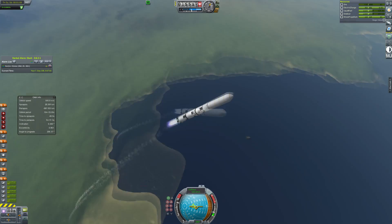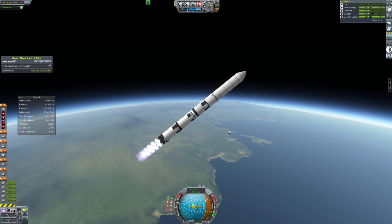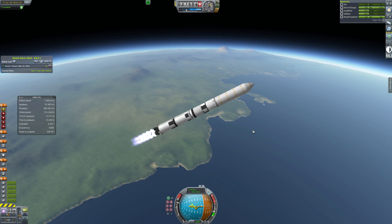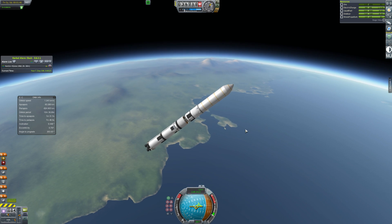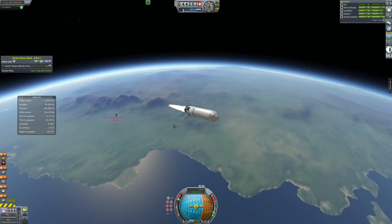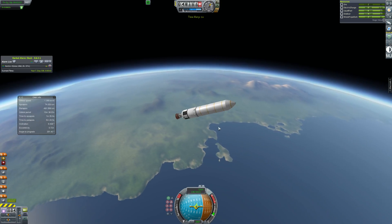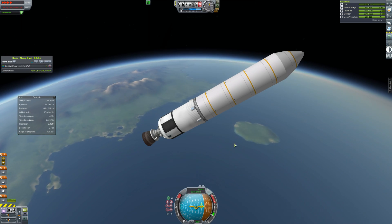We don't want to focus on the moon too much now because we've got all the science off it. We have a base there but it's not of massive industrial usefulness, and I'm trying to focus more on deep space and the other planets. So this is just the ore tank which will be filled up by the Minmus miner so that we can complete the contract, and also in future just store some ore on the station and maybe do some processing in orbit.